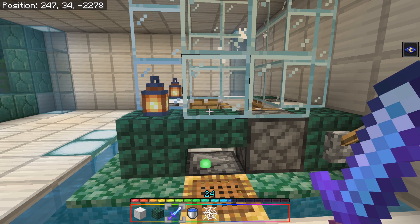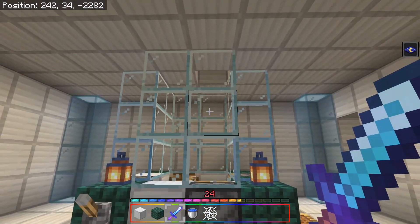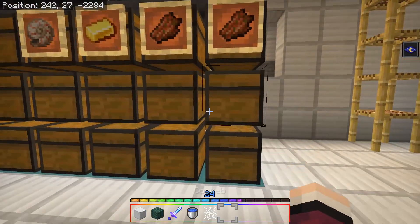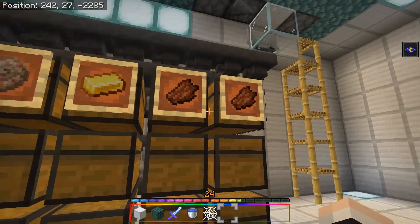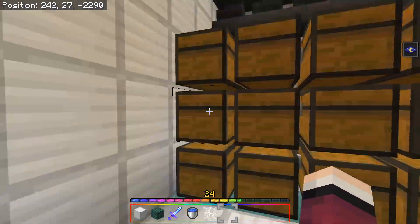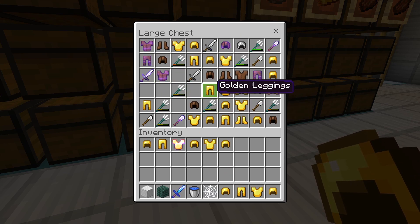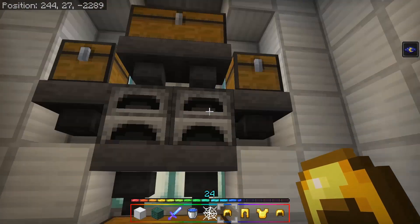We got 24 XP levels. We'll switch to peaceful mode so nothing else comes out and turn off the trident killer. Let's see how much stuff we got — for rotten flesh we got five and a half stacks, 17 pieces of gold, 12 nautilus shells. And look at that — a lot of gold armor and a lot of tridents, plus some chain mail.